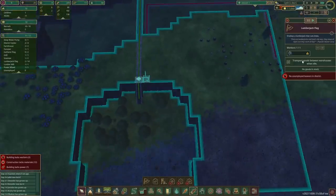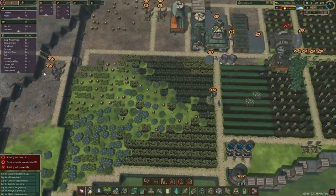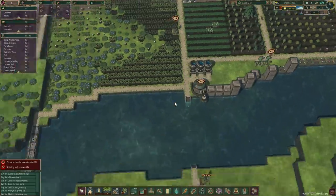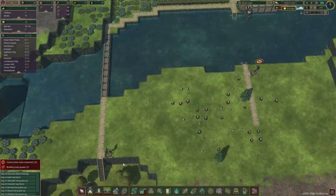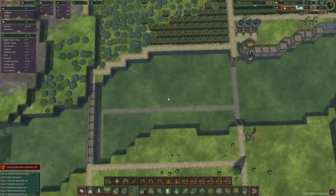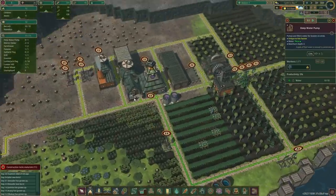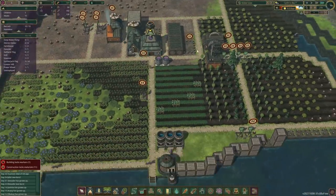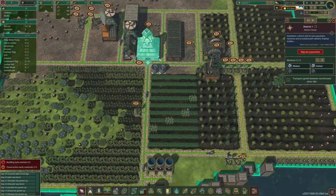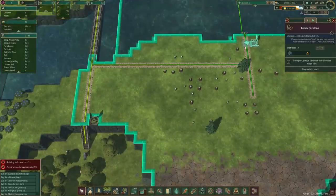We'll reduce it to one farmer for the time being, and we just need someone to start working over there. Are you almost done up here as well? No - right, so we need to pull someone out. Let's do it this way and we should have a beaver on that side now. We'll also connect them up just to give them options if they want to choose a different path. We're gonna need an extra beaver - planks, yep.